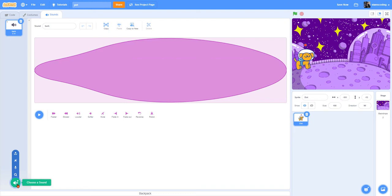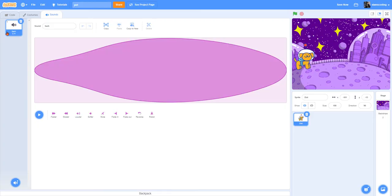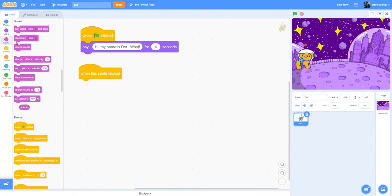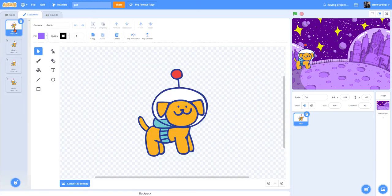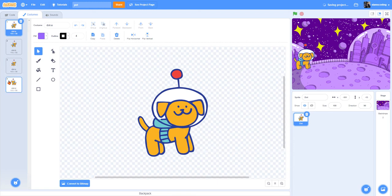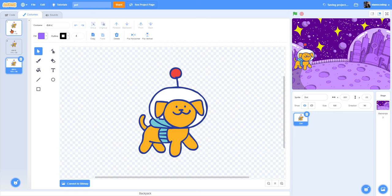If you want a different sound, you can go to your sound menu and choose a different one for your pet. Since I'm happy with bark, I'm going to go back to Code and go to my hot pink Sound menu and get 'start sound bark.' So when I click on Dot, she should bark. Now I also want her to switch her costume. I see Dot has several different costumes — I don't really need the one with Dot facing backwards, so I'll click the trash can to get rid of it and stick with these three costumes.